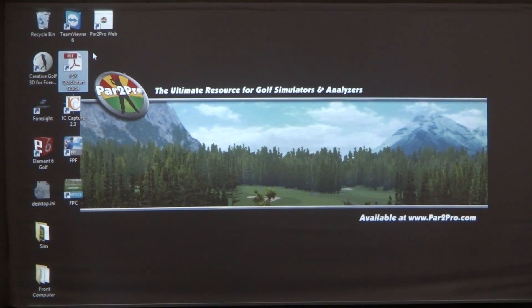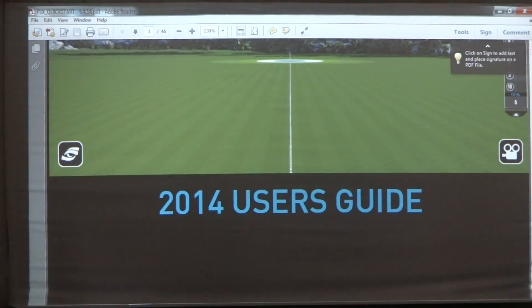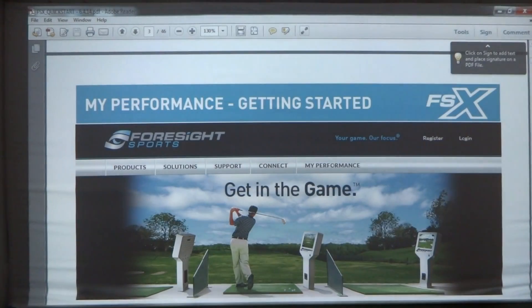We've already done the install and Al's just going to open up the FSX quick start guide. We're just going to scroll down. This guide is 46 pages long and it actually gets quite detailed. It's just a regular guide.